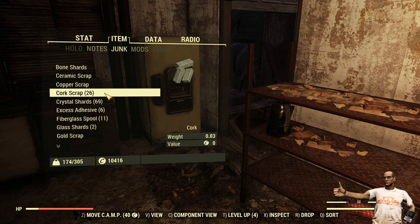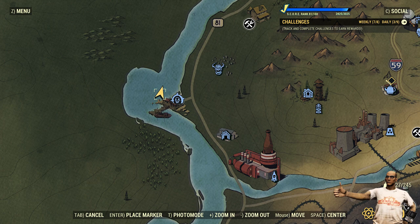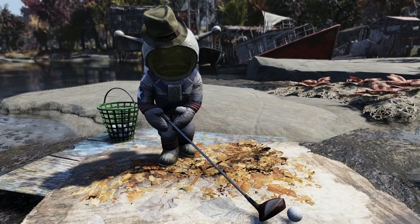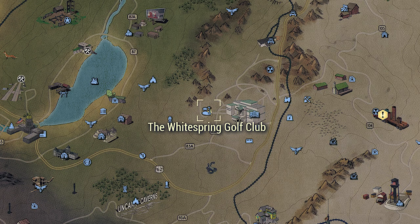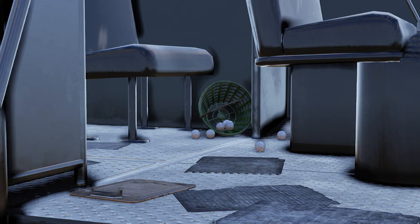Some other places you can go are Ohio River Adventures, with this nice little setup. Yes folks, golf balls are also cork. Next we'll look at White Springs, one of the many golf courses Appalachia has to offer. I don't exactly have the patience to walk around and pick up all the golf balls, but you might — and collecting those golf balls will net you some cork.